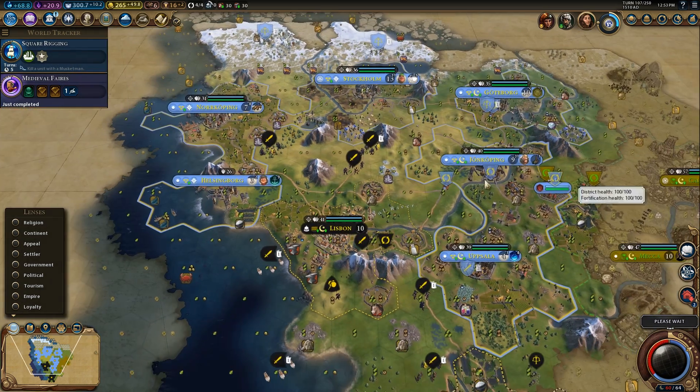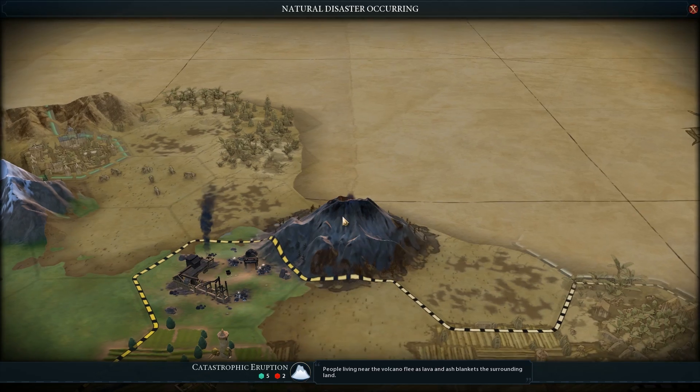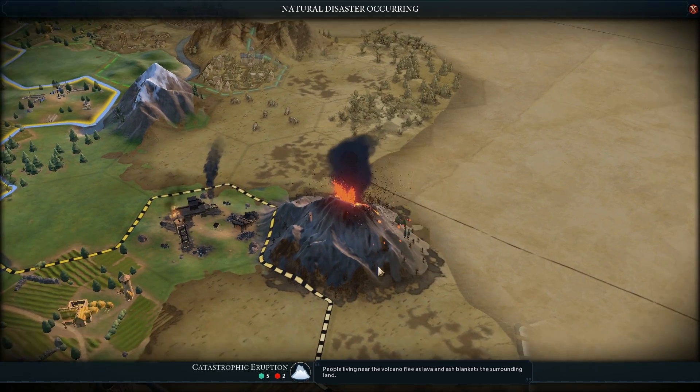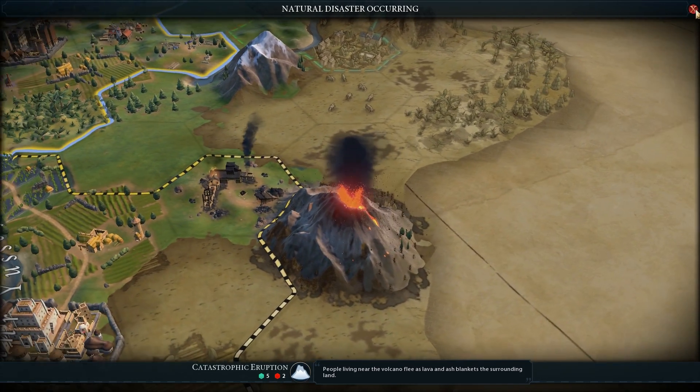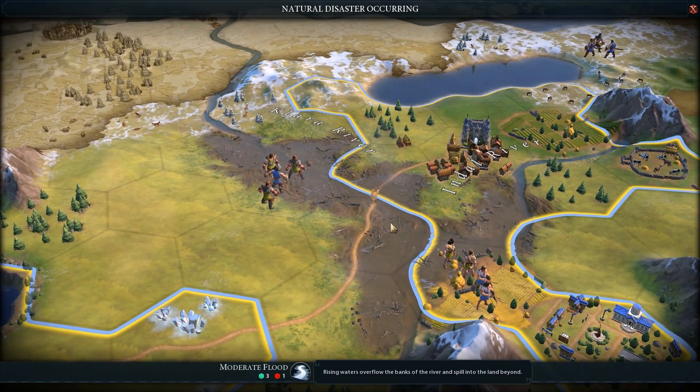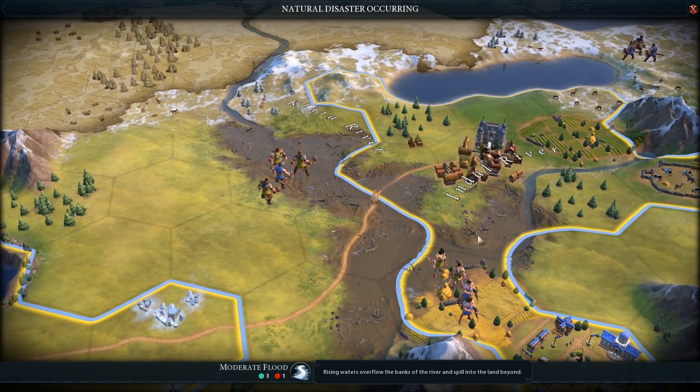Gathering Storm introduces an impressive amount of new content, but the most relevant to us in this video is the way that it implements natural disasters and climate change. Extreme weather events now happen in the game world. These include storms, river floods, droughts, and volcanic activity.